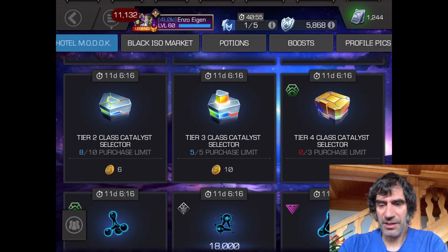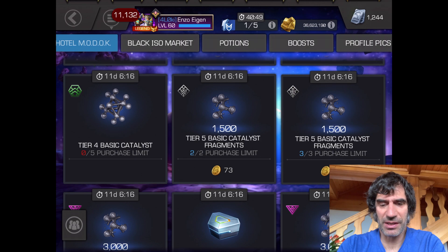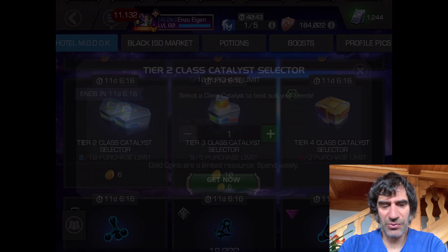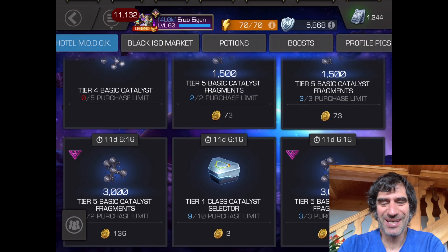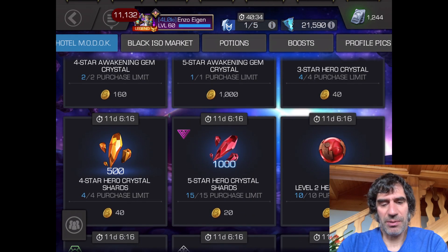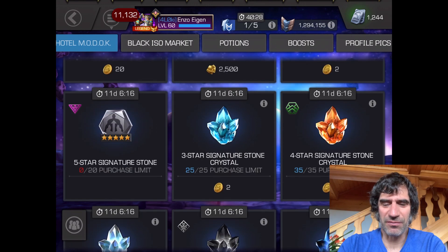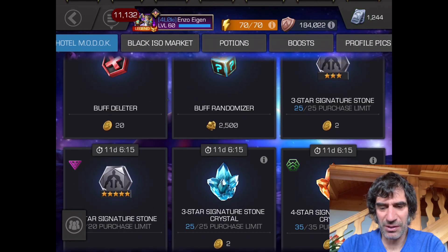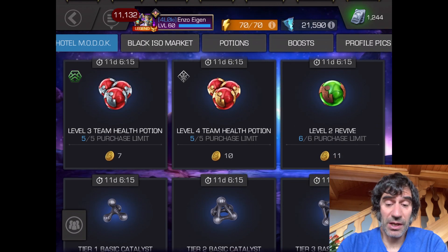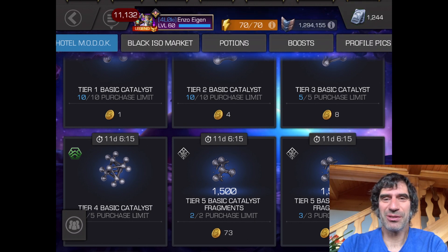I'll make some more of these gold coins. It's actually been nice — I've bought one of these already and it's pretty useful when you're trying to do some rank-ups. Whatever I have left, I'll spend on tier 1 and tier 2 class catalysts because they're so cheap and I always seem to need those. They're not so easy to get without doing a quest on the right day of the week. I'm not too worried about shards — I get shards all the time. I have several awakening crystals including two generics, so I don't feel that's a pressing need. It's a really nice store with lots of good value. You just can't have enough rank-up resources ever.